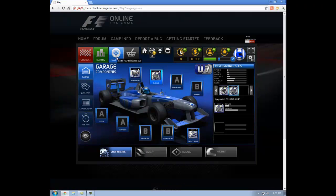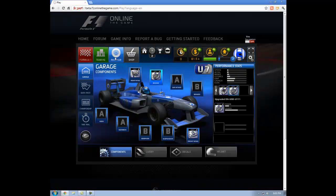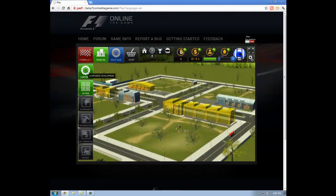Going back to the race hub to look at our objectives — we now have one more objective. Those requirements are centered around the development of the rear wing and the front wing, so I'm definitely going to have to do more races before I can do that.